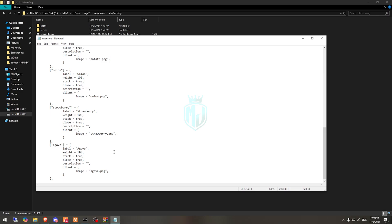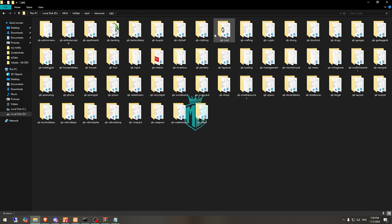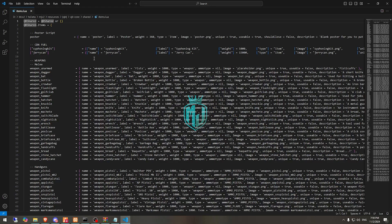We need to simply copy all of the item names and go to our QB-Core shared items file. Now we have to add those items right there in the items file.